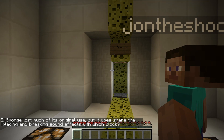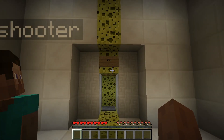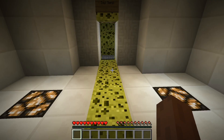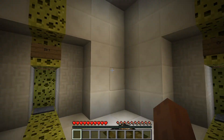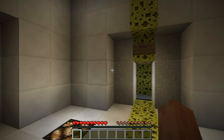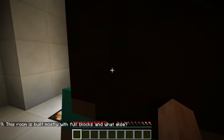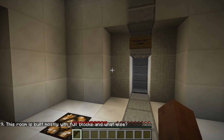Sponge has lost most of its original release, but what does it share? The blazing and breaking sound effect with which block... It shares the same... Soul Sand? Does it share with Soul Sand? I don't remember. It could be grass. I think it's grass. I don't remember what Soul Sand sounds like. Listen, you can't. It doesn't work. Grass. Yeah, it's grass. I totally did not cheat.